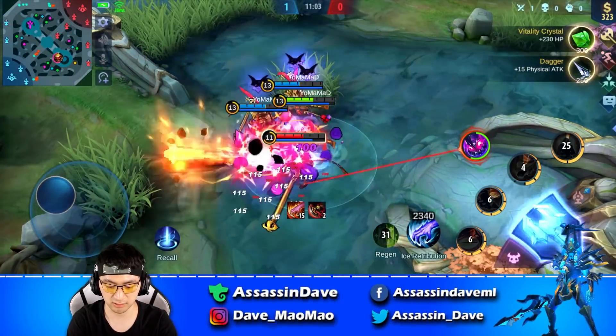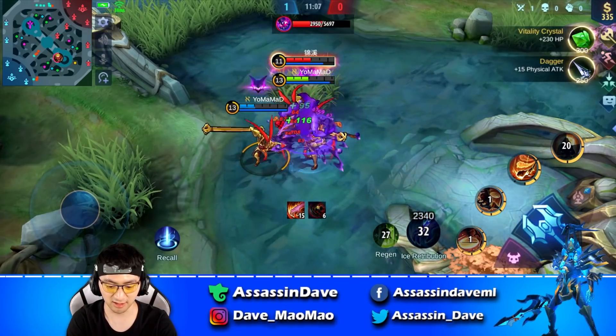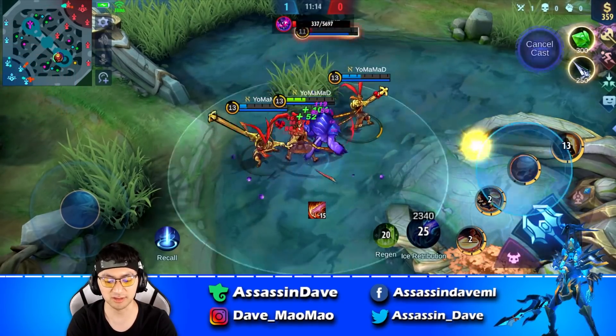Tip number 3: As long as Monkey has 2 items or more, when Gloo uses ultimate on Sun's body, Sun can leverage his clones to heal himself up and potentially kill Gloo while he's relaxing on top.